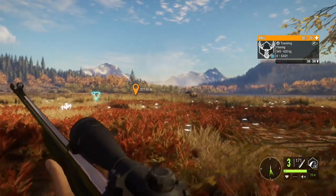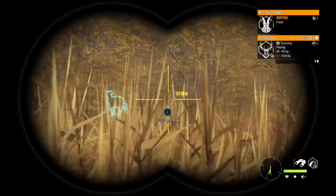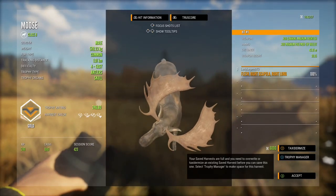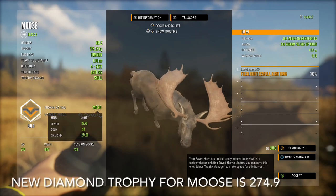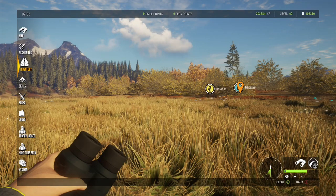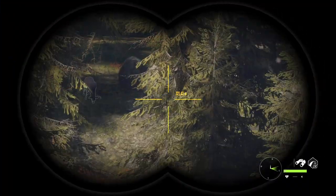Dropping health — yes, we got him. I don't think he is a diamond; when he came up close he didn't have huge shovels. And oh, we have some whitetail here. Let's have a look at this moose. He is a gold — 246.8, a very nice one. He just needs some bigger shovels. The diamond trophy for moose on Xbox, and soon to be on PlayStation, will be 274.9. That is the same score as on PC. You are going to find all kinds of moose in Belmont and the Swamp Lands.